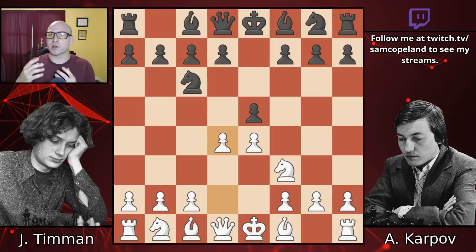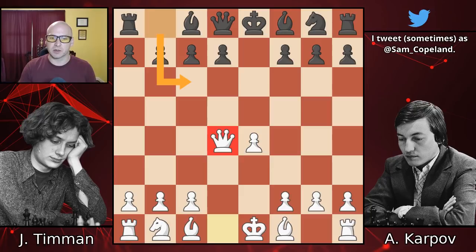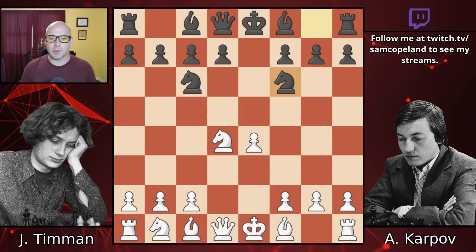After e-takes, knight-takes, many beginners might do knight takes d4, and then say after queen takes d4 that White has erred by bringing out the queen too early. In fact, the white queen is strong and powerful here in the center because Black lacks natural moves to harass her. If you can't harass the white queen in the center, she's probably good there. So instead, Karpov plays knight f6, developing and attacking the pawn on e4, and we follow a theoretical line.